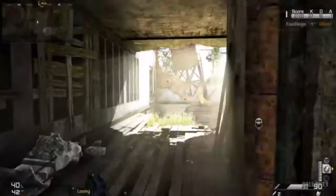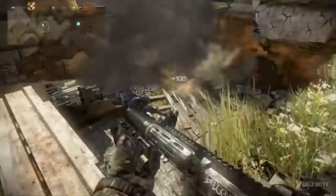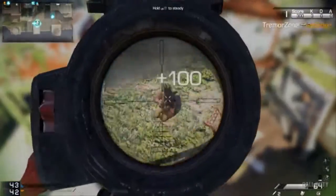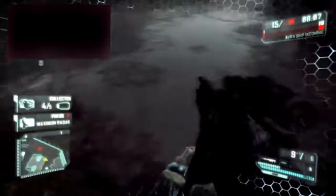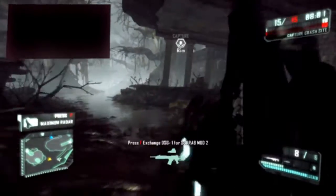Back to some Call of Duty Ghosts gameplay. As you see here there's some noob-tubing going on, and right here you see some sniping. I just want to point out this kind of looks like Crysis. I'm not saying that's a bad thing — I think the sniping in Crysis is really good. I think Infinity Ward is actually going to do a really good job with sniping. I don't know about quickscoping, but...